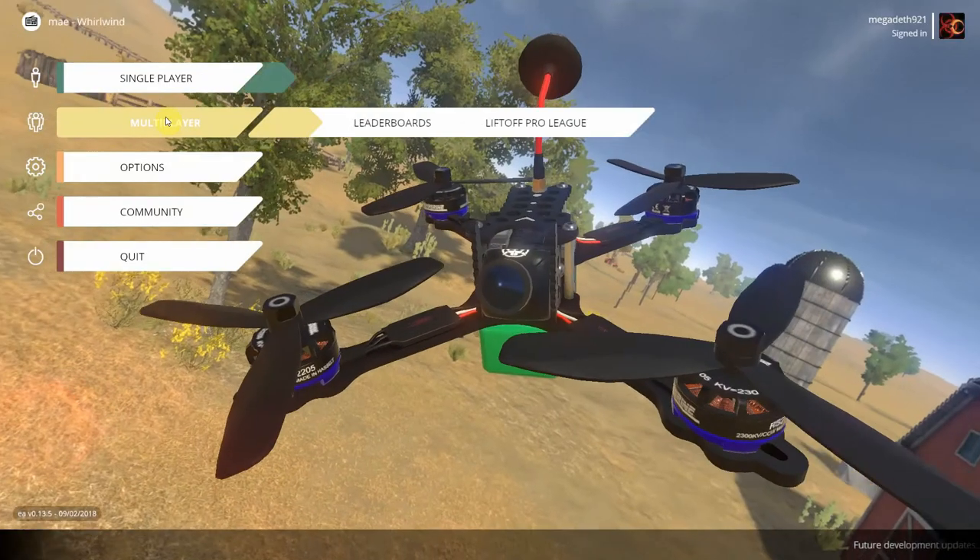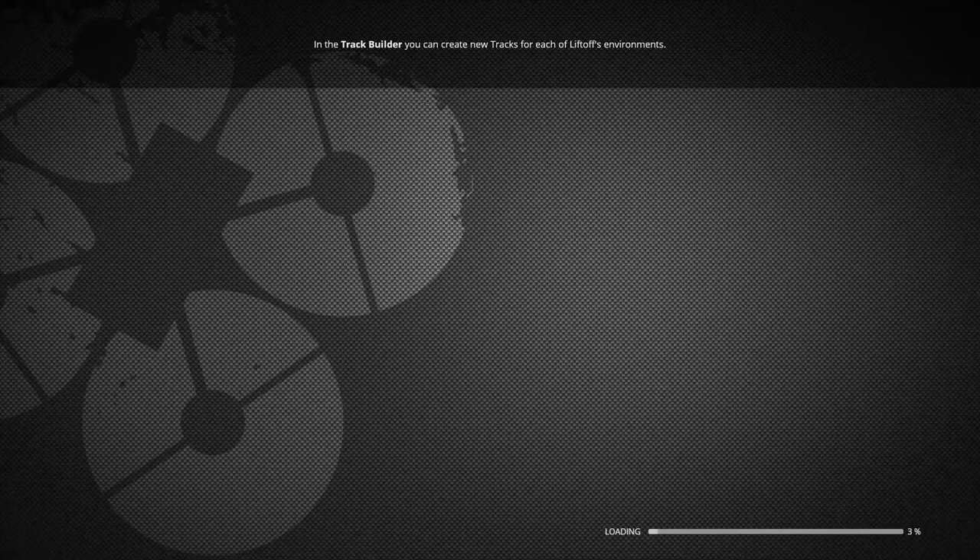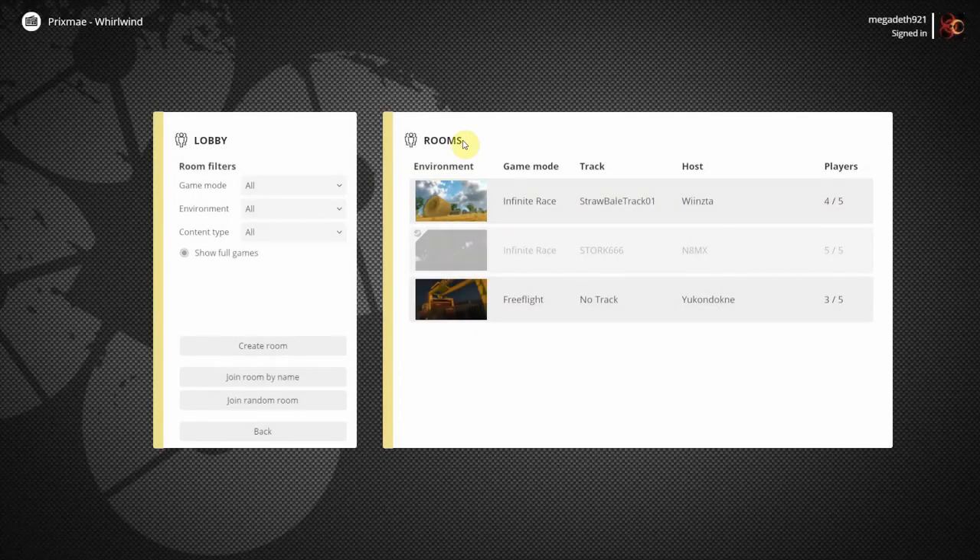A quick look at Multiplayer mode — you just join a lobby, join a race, it's pretty simple. You can also host your own race.